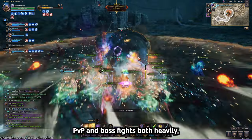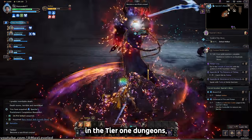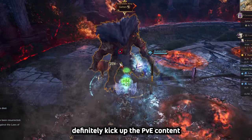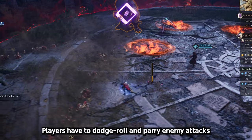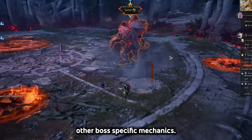PvP and boss fights both heavily rely on the parry system, which is a lot of fun to use. The boss fights are pretty simple in the Tier 1 dungeons, but the Tier 2 dungeons definitely kick up the PvE content a notch and are a lot of fun. Players have to dodge roll and parry enemy attacks, while simultaneously continuing to damage the boss and manage other boss-specific mechanics.